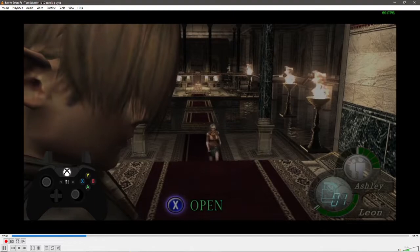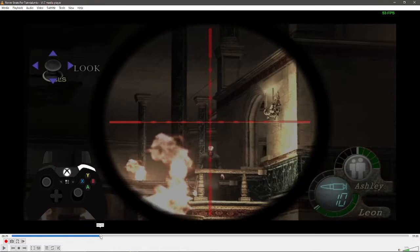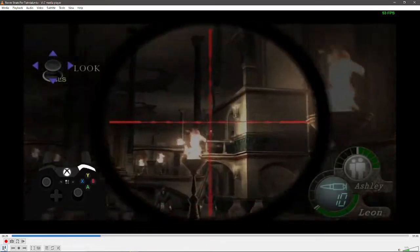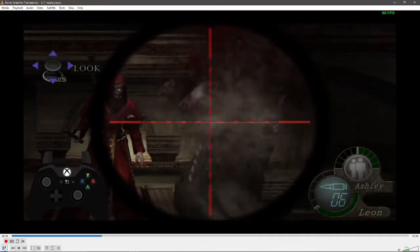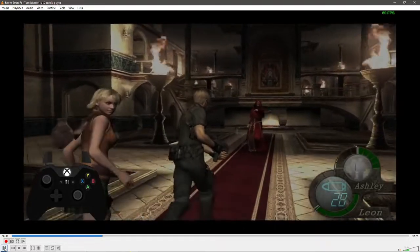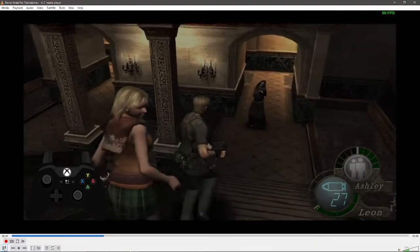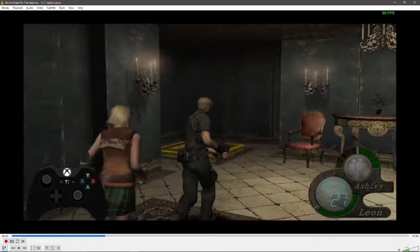Go to the door and turn the camera like this and wait for Ashley to get to the top step. That's incendiary Water Hall. Now I'm going to go over the sniper strat. Before you go through this door, make sure you have at least four rifle bullets.